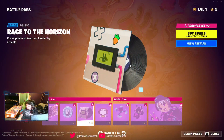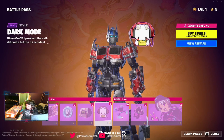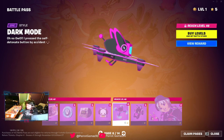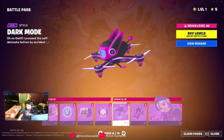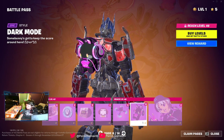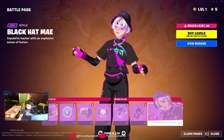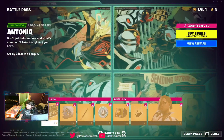We got a picture, music pack, emoticon. Oh bro, that's sick. I like the glider — how it looks like a drone. That's sick. Back bling. Oh, I like this style — I like this style better with biscuit. Not bad.